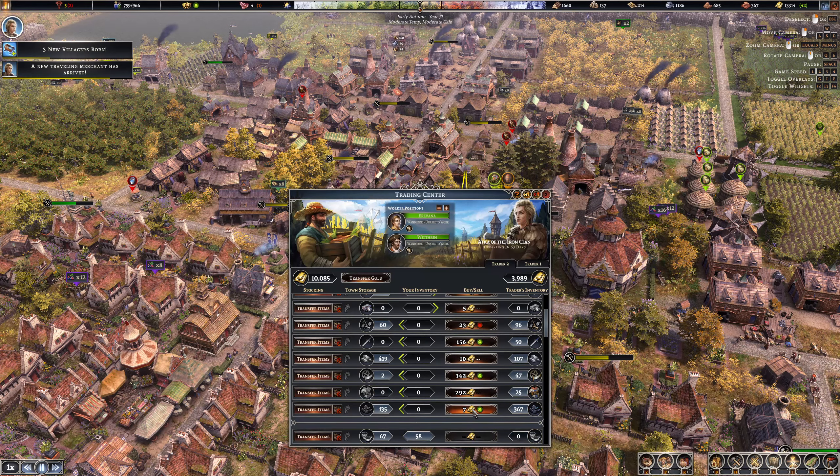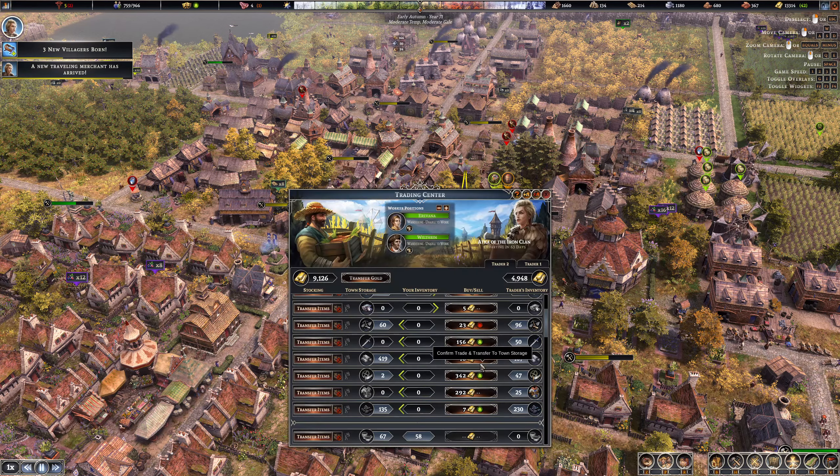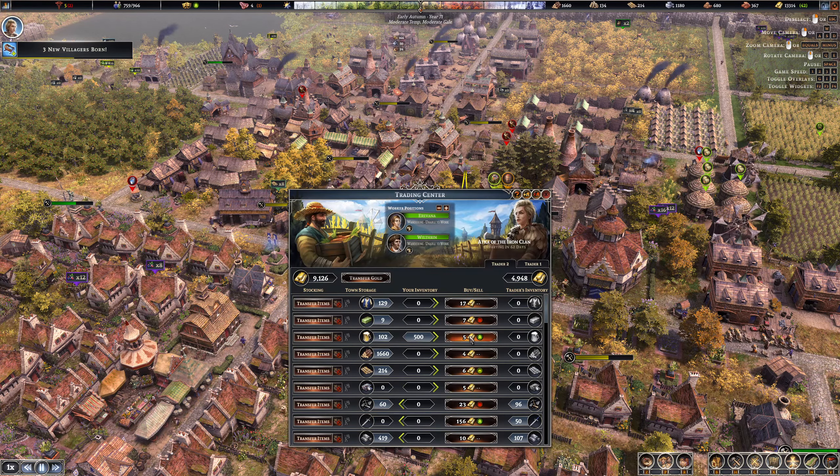Okay, what can we do here — there's not a lot going on. I will buy in the stone because we just have a lot of money anyway. Let's grab in a bit of coal. There is beer we can sell to this guy, so we'll do that and grab in some more money. I'm not going to transfer in any more linen clothes because they were complaining, so I'm going to wait until there's a surplus on that before we do it.